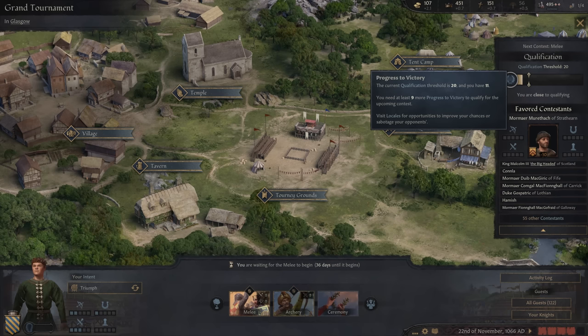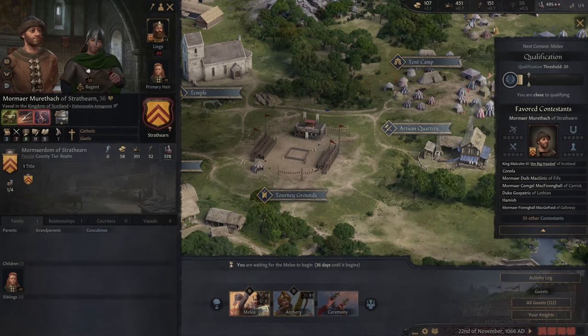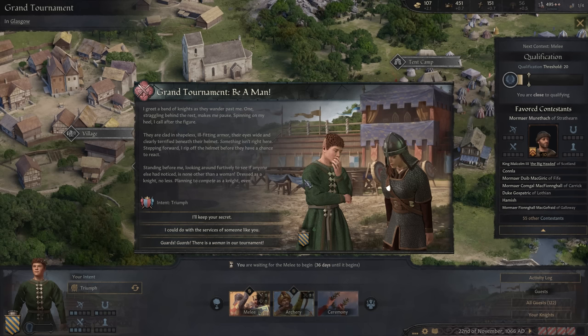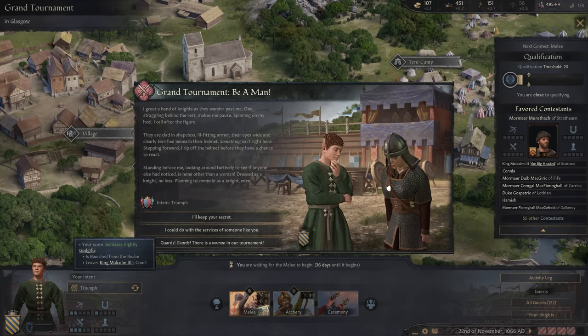Coming over to the tourney grounds — I greet a band of knights as they wander past. One straggling behind the rest makes me pause. They are clad in shapeless, ill-fitting armor, their eyes wide and clearly terrified beneath their helmet. Something isn't right here. Stepping forward, I rip off the helmet — standing before me is none other than a woman, dressed as a knight, no less, planning to compete as a knight, even.